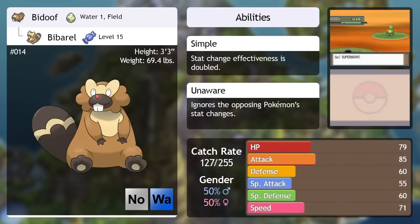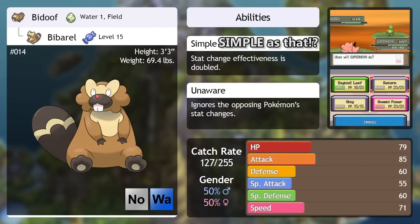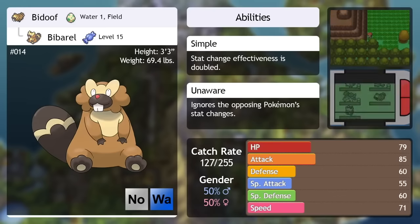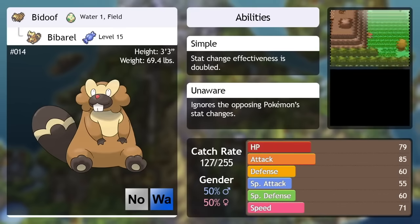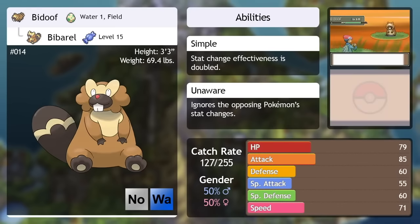Bibarel — catch it and replace your Bidoof with it. Simple as that. Bibarel is able to learn some aquatic HM moves we'll be seeing later that Bidoof can't learn, and therefore it is a better HM user than even Bidoof. Some people in the comments were saying not to neglect your Bidoof and to train it up to get Bibarel for those HM moves, but you can actually catch Bibarel in the wild not too far into the game before that's even really a problem.